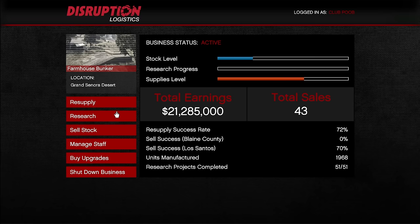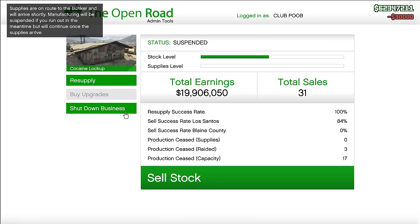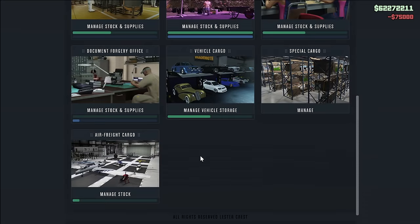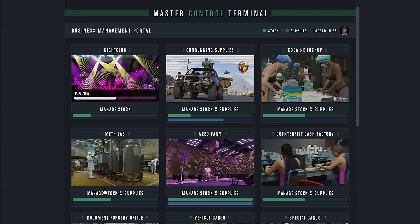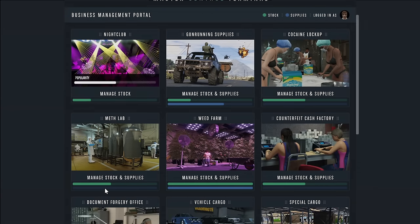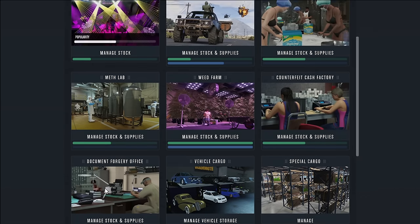I can make my way over to gunrunning supplies, and because my bunker needs more supplies, I'll purchase some for $30,000. Then I can go to my Coke lockup, log into the site, resupply the business for $75,000 and get supplies on the way. And then maybe I want to do air freight cargo — I'll hop onto the site and source some goods. This is incredibly useful; it saves so much time. Instead of having to go to each individual business, walk over to the computer, purchase the supplies, then go back out, you can simply log onto one computer and manage multiple businesses. I would recommend using the nightclub, the bunker, and all of your special cargo and air freight cargo from here — it will definitely save you a lot of time.